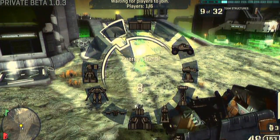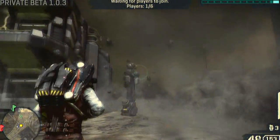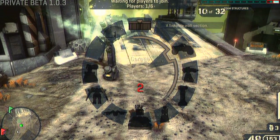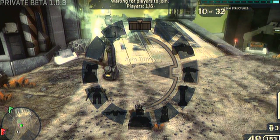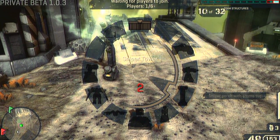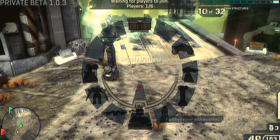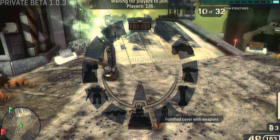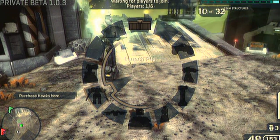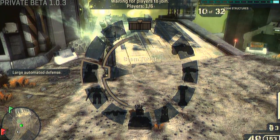The last item, and the one that uses the most Rift Energies — it uses 8 Rift Energies — is the Energy Shield. So to recap: the Wall, the Garage Jeep, the Auto Turret, the Sniper Tower, the Spawn Point, the Supply Bunker, the Jetpack, the Launch Pad, the Beam Turret, and the Energy Shield.